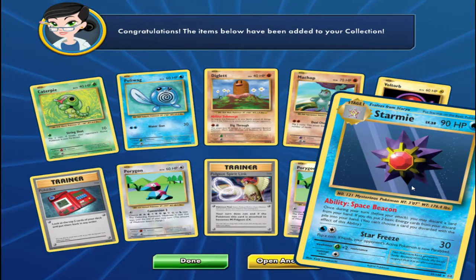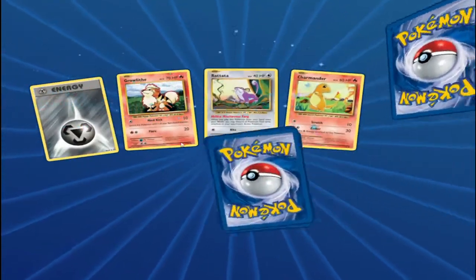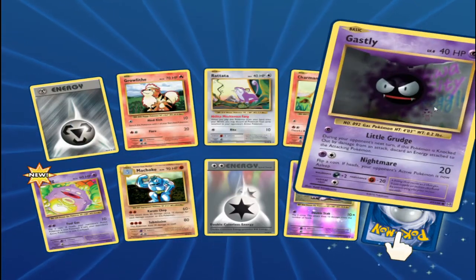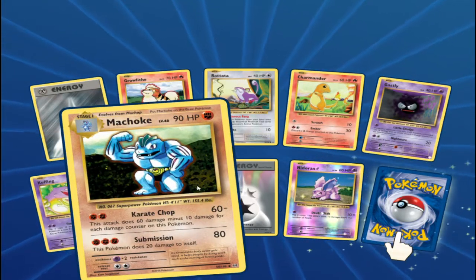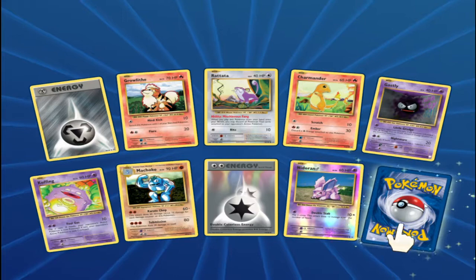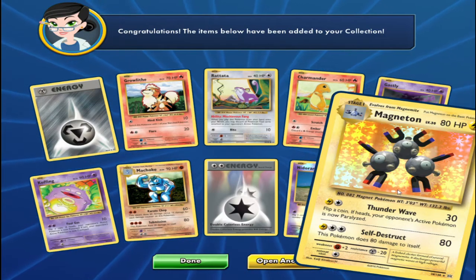It's a Flipping Starmie. Oh my gosh. Next pack. We've got a Steel FG, Growl, Bender Top, Charm Dome Gas. We've got a Coffey, a Machop, Double-Cose, and E-Dorad. Reverse Holo. And our Rare is Magneton — Holographic.